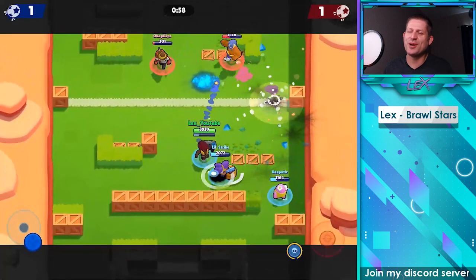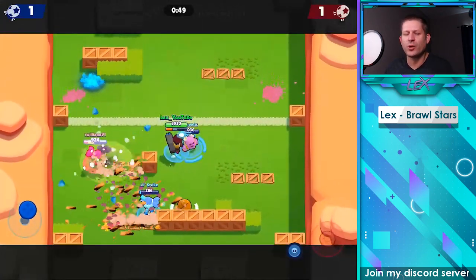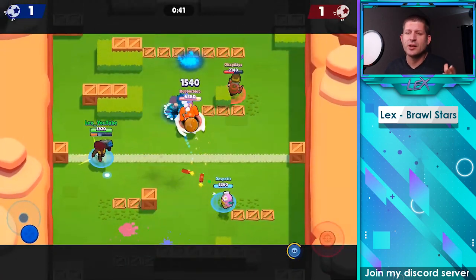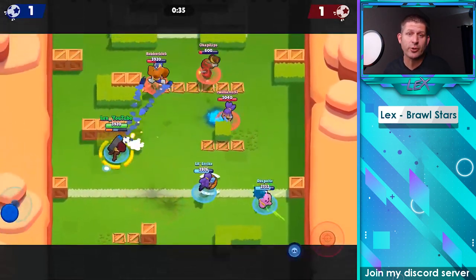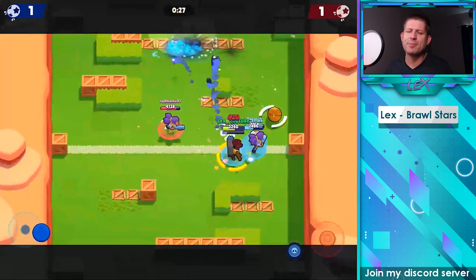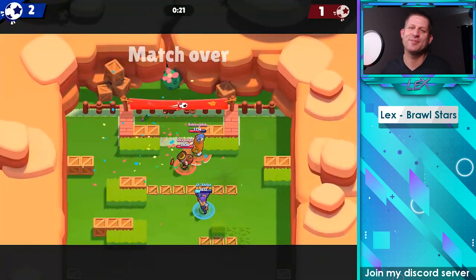Brock is absolutely one of my favorite brawlers. He is so cool, does great damage, very well-rounded. Once you get Brock, the biggest thing to work on is leading those shots — getting the distance of how well you should lead him down. Once you've got that, that's the main spot. Learn how to utilize your super in the best way, because your primary goal is as a long-range damage dealer. Leading your shots and knowing when and where to use your super — once you've got that, you'll be doing great with Brock and you'll be a big benefit to your team as well. That's going to wrap it up for this video on Brock. I hope you guys enjoyed it. Until next time, I'll catch you guys on the flip side. Lex out.